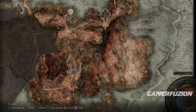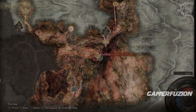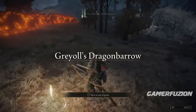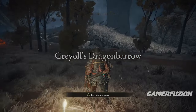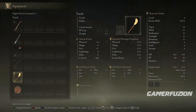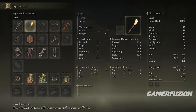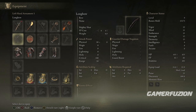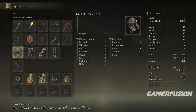Now go back to the castle. The first thing to do is equip the seal we picked up earlier. When you equip the seal, it raises your strength, dexterity, and intelligence — which is exactly what you need to be able to equip and use the Death Poker.